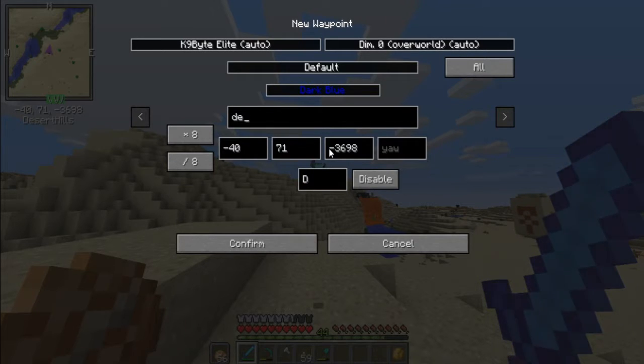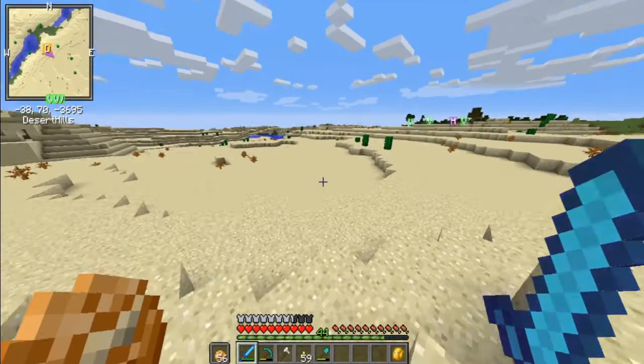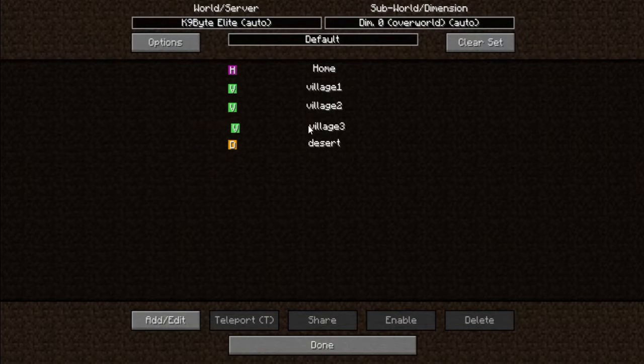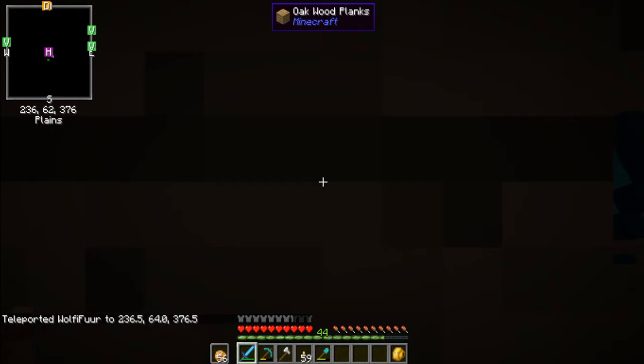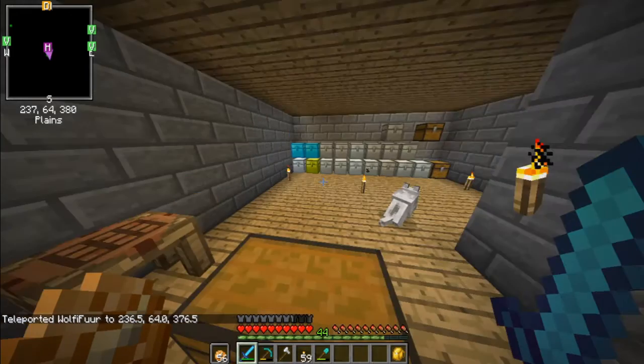I'll just leave it labeled 'Desert' — we're gonna make it gold because it's a point of interest. Drag that to the bottom, click on home, and teleport. Okay, so we're back.